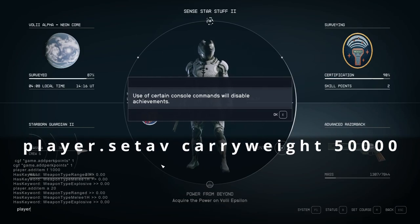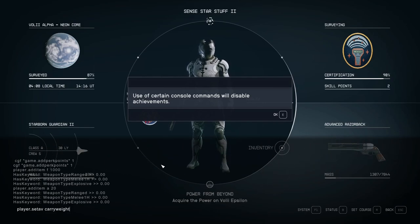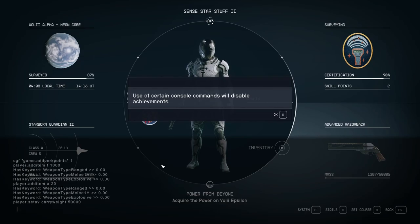One of the things I've also found really useful is player.setav carryweight 50000. What this does is set the amount of things you can carry to a big number instead of a really tiny number, so that you can carry as much as you like and pick up all that rubbish you come across during your exploration.